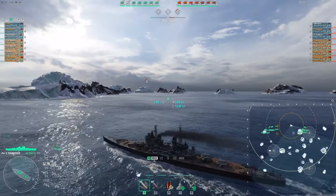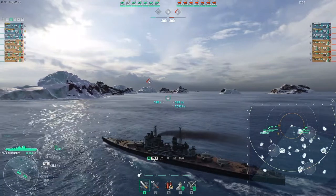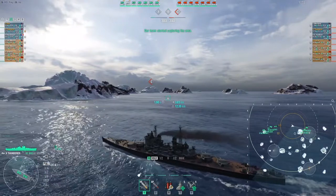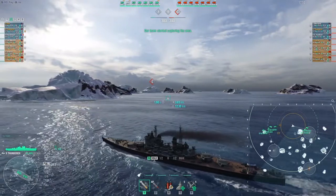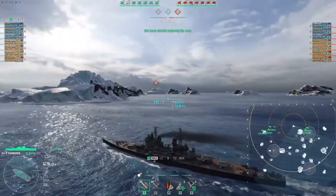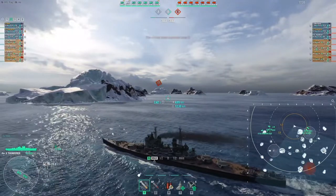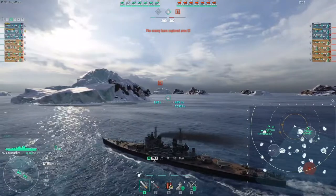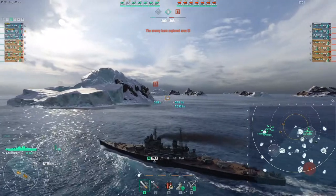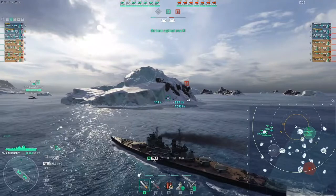I play Thunderer, we go to the BC line, and I have two Des Moines with me — or better, I will support the two Des Moines that we have. Later on we will find out that on the enemy side they have two cruisers but also two battleships, instead of only just one — only just me. And that would be your first clue when to actually kite the enemy: that is when the enemy has superior forces.